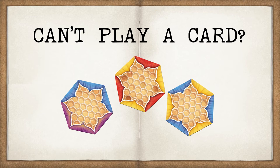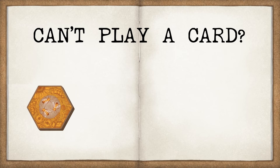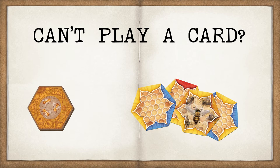However, if on your turn you can't play a card because you don't have any cards that will work, you must either draw a card from the deck, or discard a card from your hand and draw two cards from the deck.